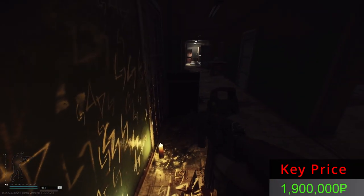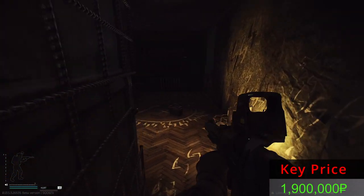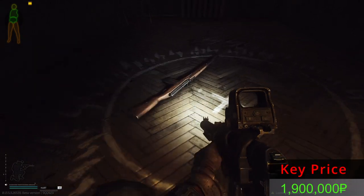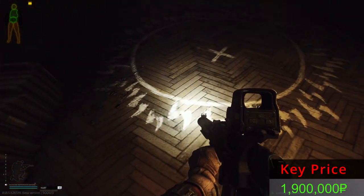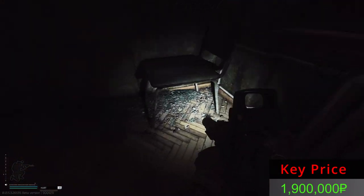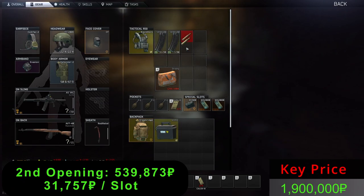Are you ready for a second opening? Let's see what we have — an AK plus some bullets and an AVT. Anything else that can be used in our inventory? Nope, this seems to be all. Second opening: the AVT plus these two. One of the best.